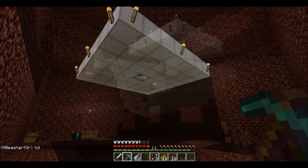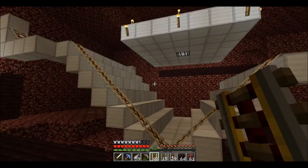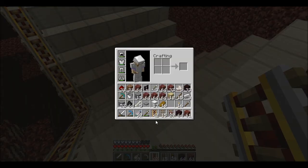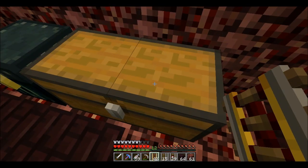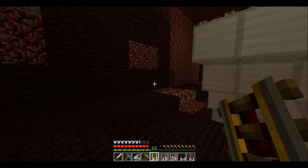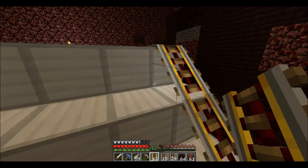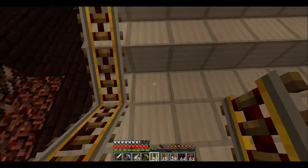I've just finished building the actual structure and now I'm starting to place the rails. Looking at this, I've got 42 power rails and I think I've got 20, so I'm really hoping this is going to be enough. I think it might just be enough, but I do have a little bit more gold so it's not the end of the world.